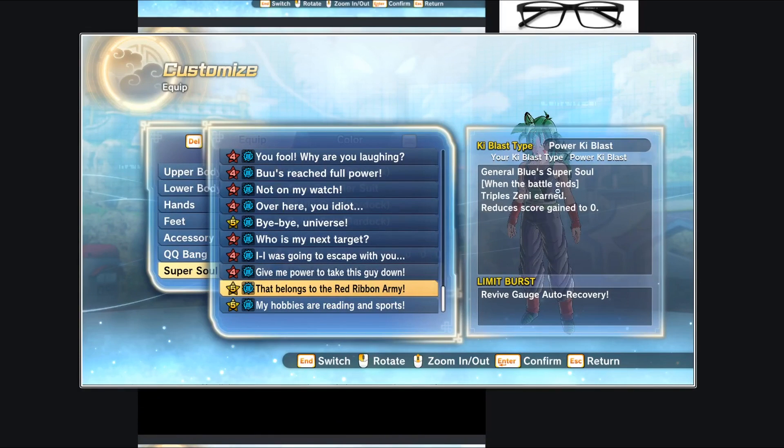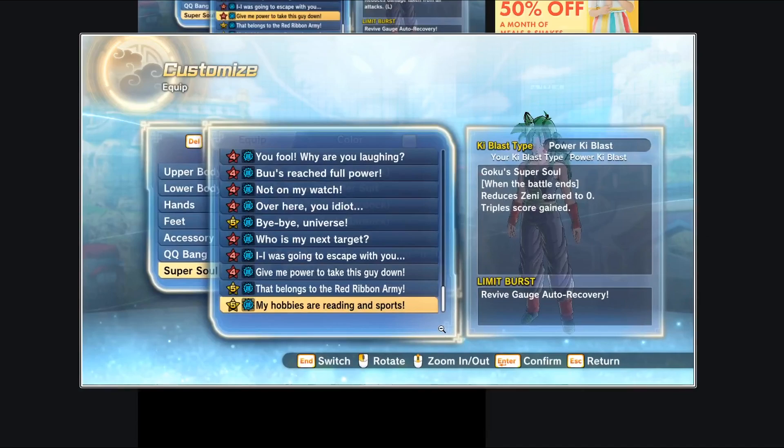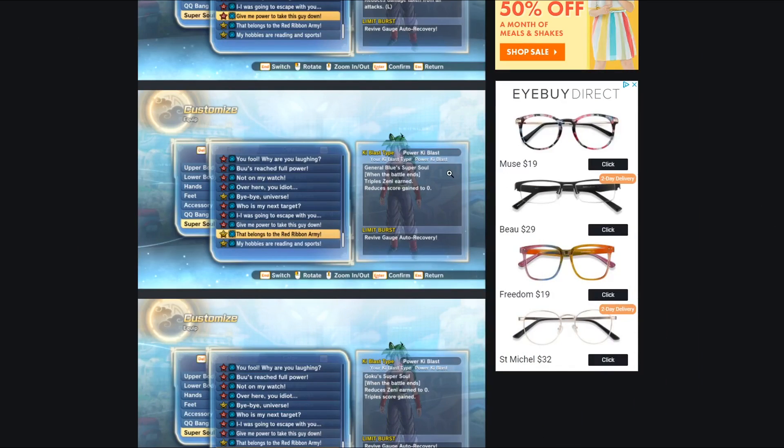Next we have General Blue's super soul: 'That belongs to the Red Ribbon Army.' It triples your Zenny earned but reduces score gain to zero — I'm assuming score means XP. Then there's another Goku super soul: 'My hobbies are reading and sports.' When the battle ends it reduces Zenny earned to zero but presumably triples score or XP gain — essentially the opposite of General Blue's soul. One maximizes Zenny, the other maximizes XP.